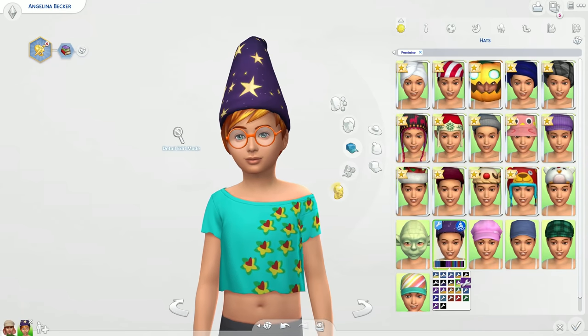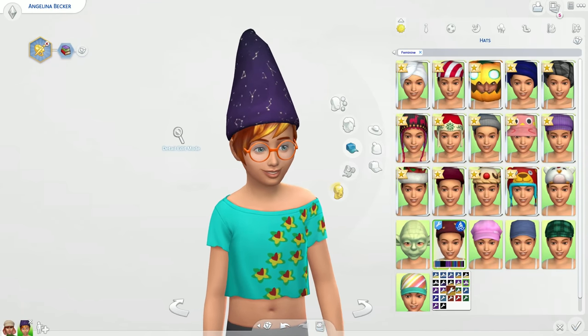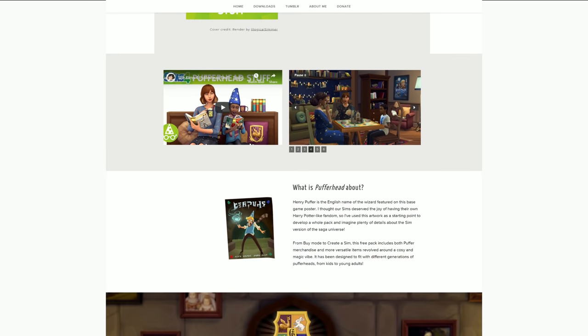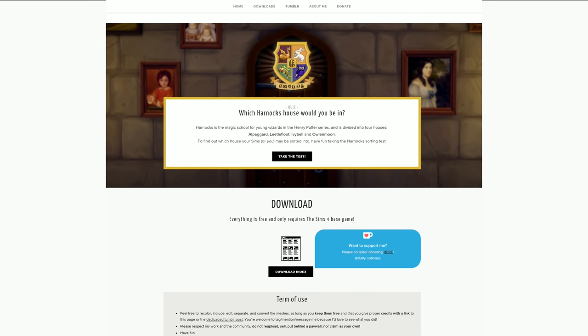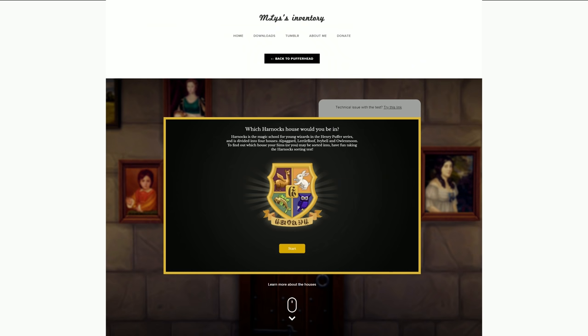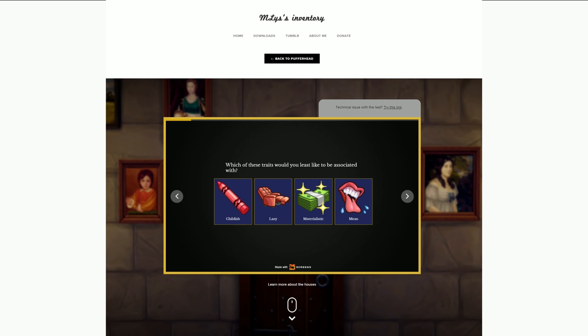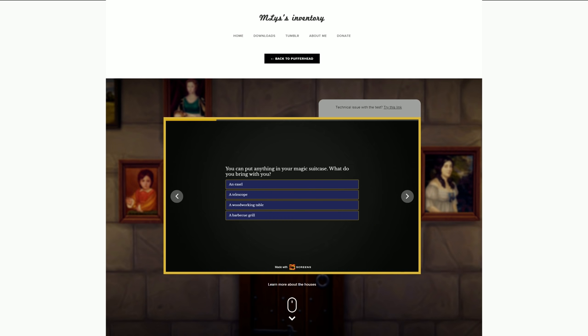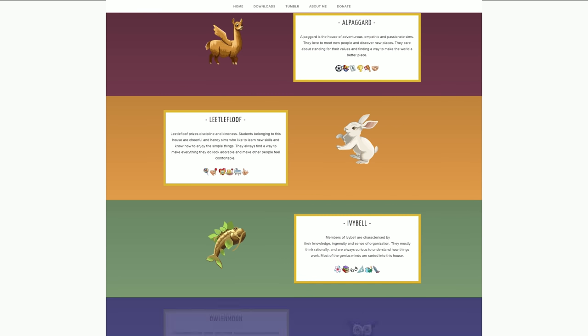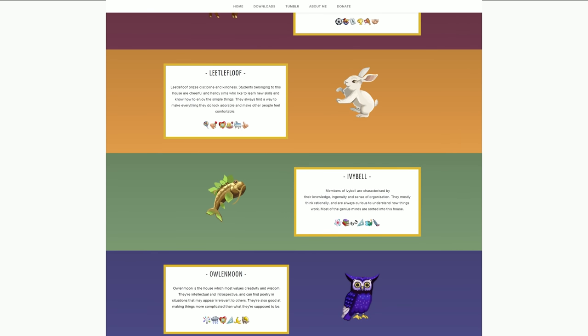It even has a wizard's hat, which I noticed Realm of Magic was severely lacking. And look at all of these swatches. You can even take a test on the Pufferhead site which lets you know which Harnock's house you're in. You could be an Alpagard, Little Loof, Ivy Bell, or Owlenmoon. I was sorted into Little Loof, which is basically Hufflepuff, which I was a bit shocked by. I was definitely expecting to be an Owlenmoon — I'm totally a Ravenclaw. I'm not that soft.